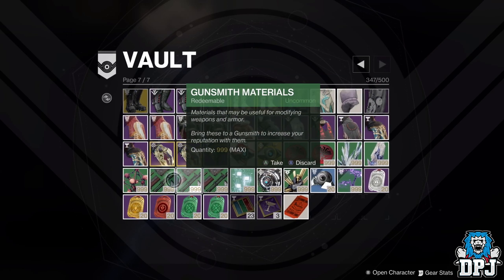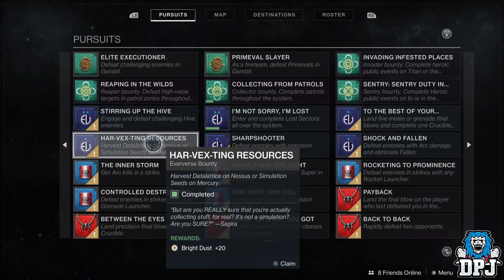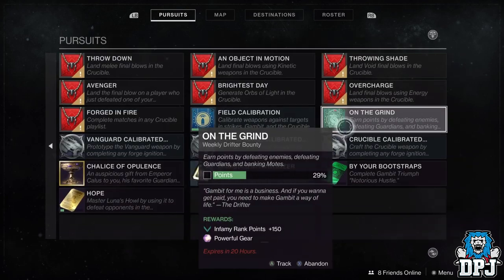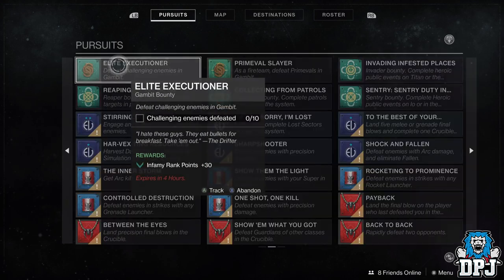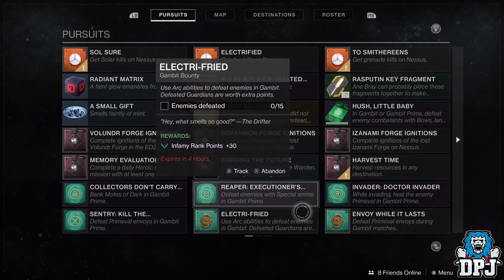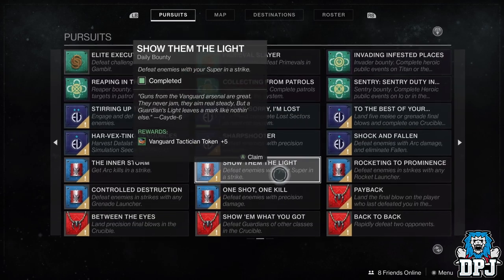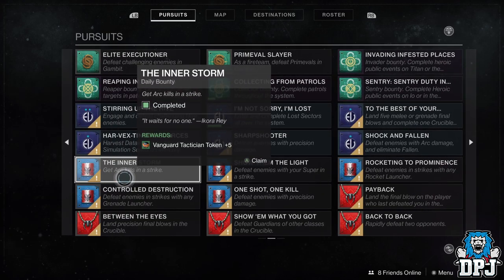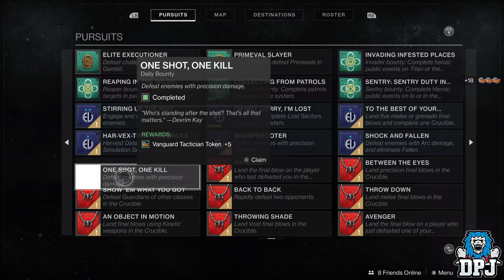Something else I am doing is bounties — I am completing and stacking bounties all I can: Vanguard, Crucible, Gambit, Hawthorne, Devrim, planetary bounties and so forth. Although these with Shadowkeep might not be needed, the XP you will get in exchange for these will be sufficient. I'm doing these just on the odd chance that bounties are needed for a certain quest, plus there's the XP from said bounties which will count towards your bonus power level. You can also earn Vanguard and Crucible tokens while you're at it — don't forget to use any boons you have to earn that little extra too.